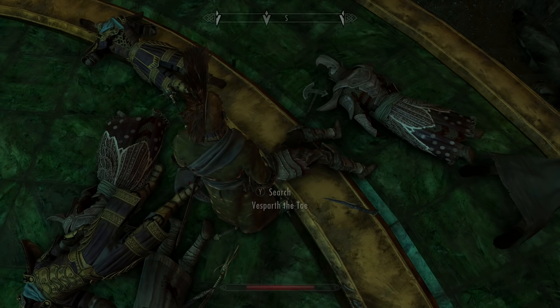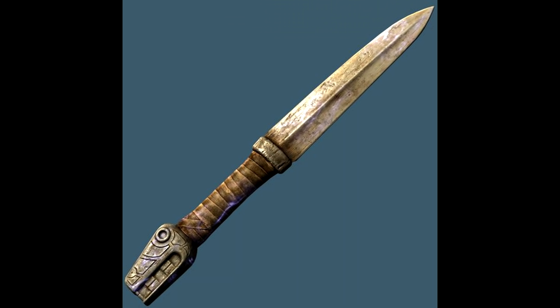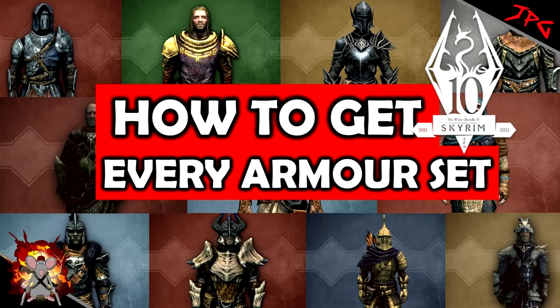Quick shout-out to fishing: there's a special Dwarven axe you can get once you obtain a Dwarven fishing rod by completing all the fishing quests. There's also a special dagger from fishing quests that does 25 shock damage and roughly half as much magicka damage.